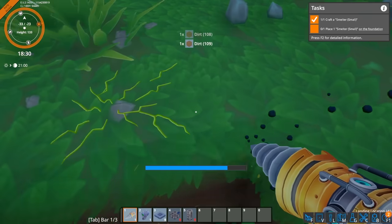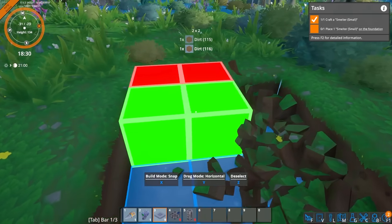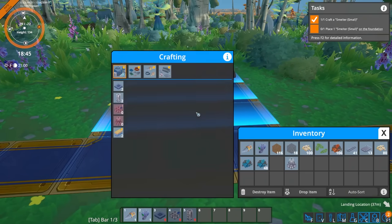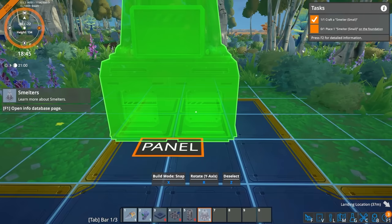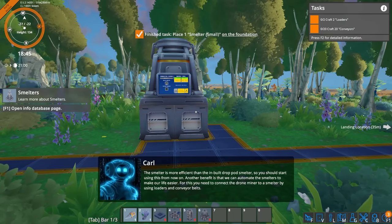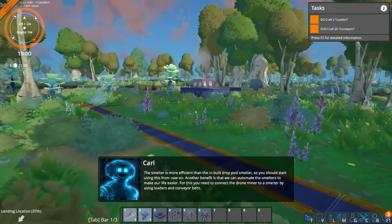Place it down on the foundation. It wanted me to put it next to it but let's build it up over here instead. I'll do a little three by three platform - I'm thinking that's good enough size. The smelter. Put that down. Oh yeah, that'll be good. Perfect. Let's build it right here instead. Another benefit is that we can automate the smelters to make our life easier. We can connect it with the conveyor belts. To do this, you need to connect the drone miner to a smelter by using loaders and conveyor belts. That's not too hard to do.